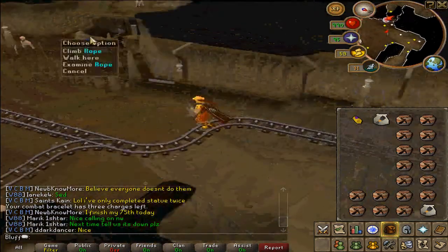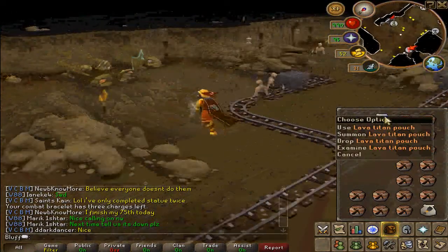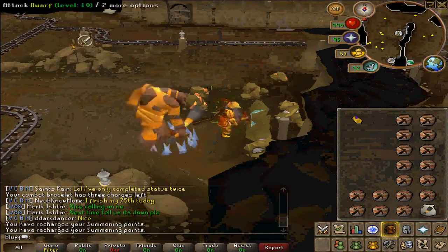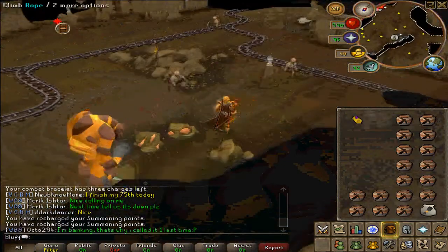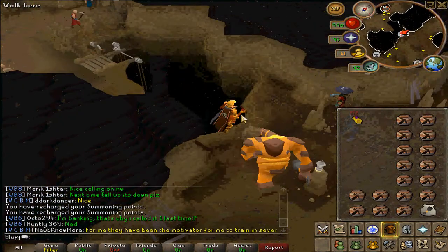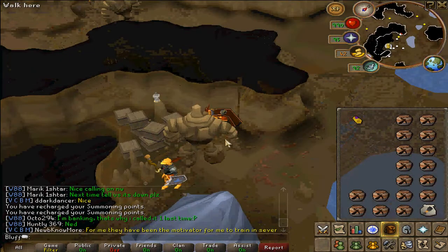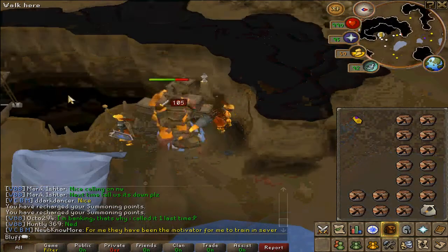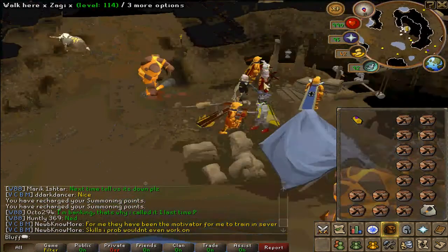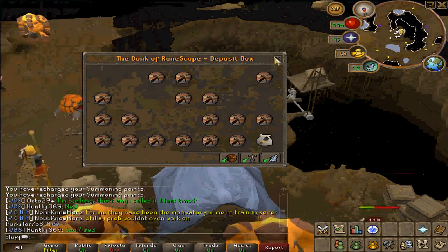Once you come down here, just climb down the rock with the rope. There's a summoning obelisk here — I recommend summoning your lava titan or other familiar right when you get here, and recharge your points so you can renew your familiar without having to get more points after this one runs out. Then come down this rock — note it might be quite laggy. World 88 is less laggy than the actual living rock mining world where most people do coal, so it still helps. Come to the bank deposit booth and deposit your combat bracelet to maximize your inventory space.